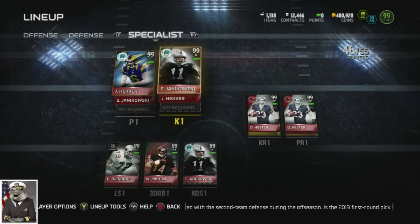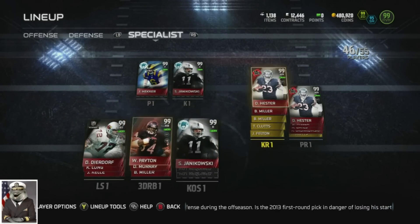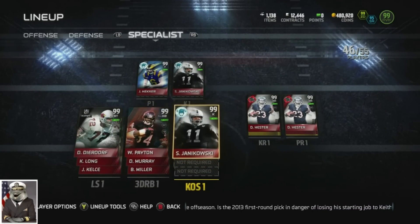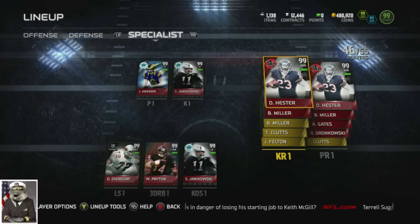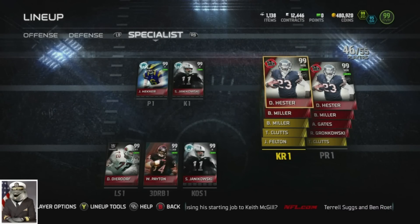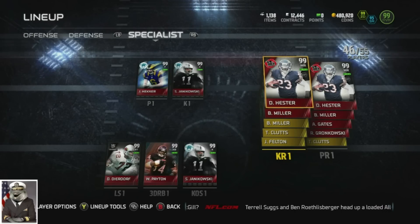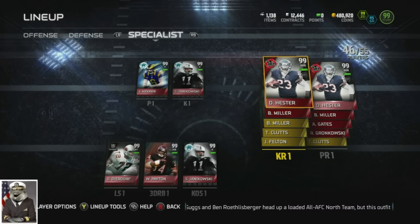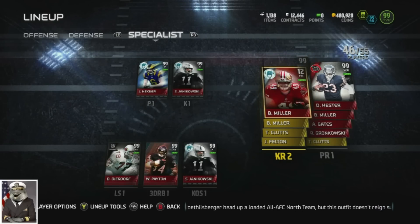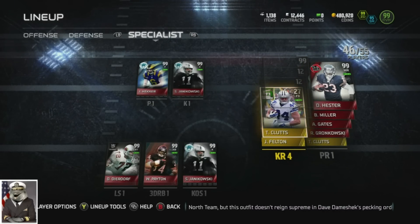You guys will get gameplay of this soon once I finish uploading the previous season. For the specialist package, we have Hecker and Sea Bass as our kicker. For kick return, we have Devin Hester, who I think is by far the greatest kick returner in the game - absolutely electrifying. I have taken easily over 10 kicks and punts combined with this guy, and I haven't gotten more than like two house calls with anybody else. This card is amazing when it comes to returning kicks.